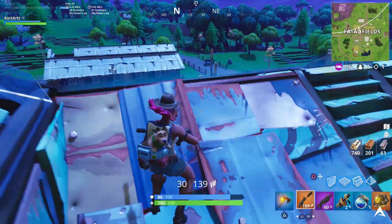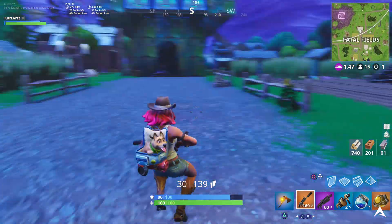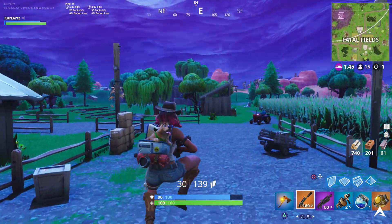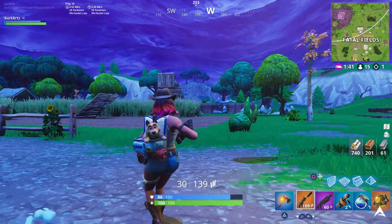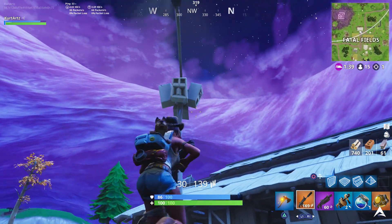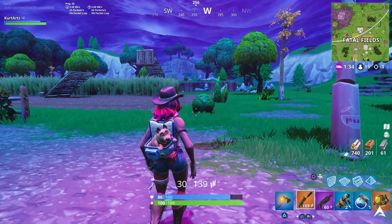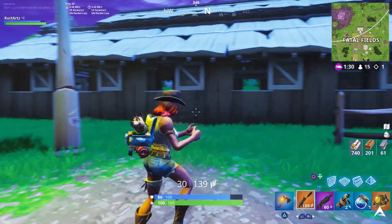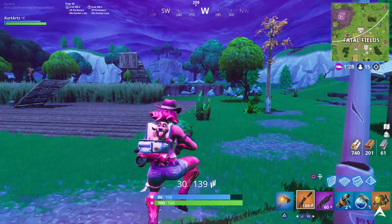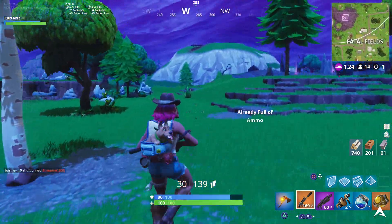For your next streetlight you're going to find this one in a weird place — it's at Fatal Fields, in front of the Long Barn or in front of the stables. It's kind of weird because at Fatal Fields there aren't any power lines or electricity out there, so a streetlight seems out of place, but there is one. Head there and pick up your fifth one out of seven.